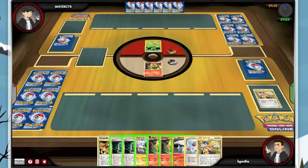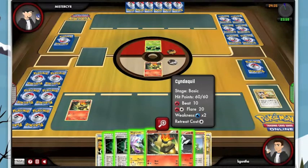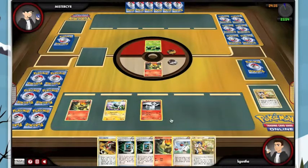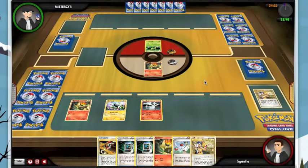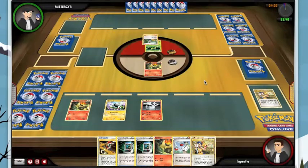Unfortunately, I don't have a Switch or any Energy, so I can't really use a Cleffa. But maybe I use Cleffa too much as a crutch, so we'll have to do it without Cleffa. I drop two Cyndaquils, a Magnemite, and a Reshiram, and pass my turn. Now my opponent, going second, gets the advantage of selecting which of his big attackers he's going to use for the match. In this case, I would imagine he's going to go for the Kyrim and the Terrakion.